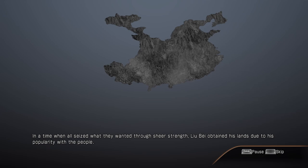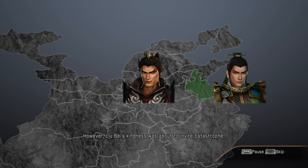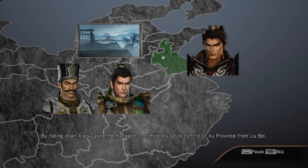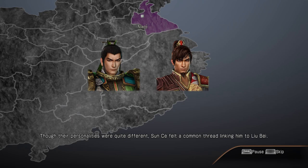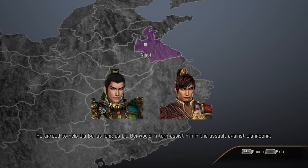The setup is the same: Liu Bei takes control of the Shu province following Tao Qian's death. Lu Bu joins and then betrays him. But instead of running off to Cao Cao and allying with him to defeat Lu Bu, Liu Bei is joining forces with Sun Ce, which is quite odd. Basically they're speeding up the timeline of Sun Ce leaving Yuan Shu's side. It is very hard to see someone who claims to have royal bloodlines go south and join forces with Sun Ce, who is this upstart that doesn't even come from a well-known clan.